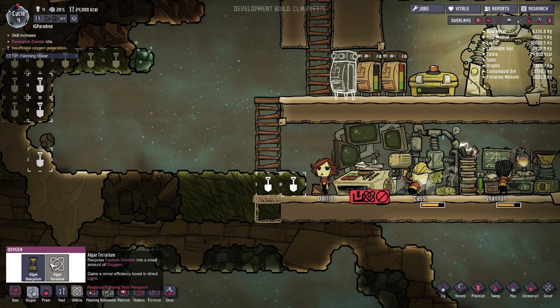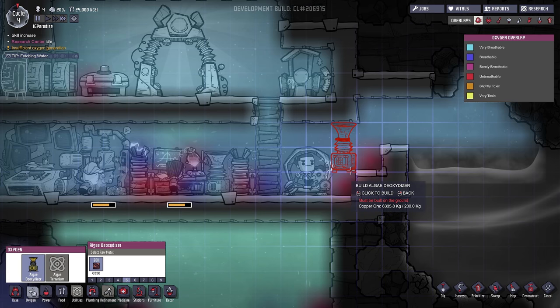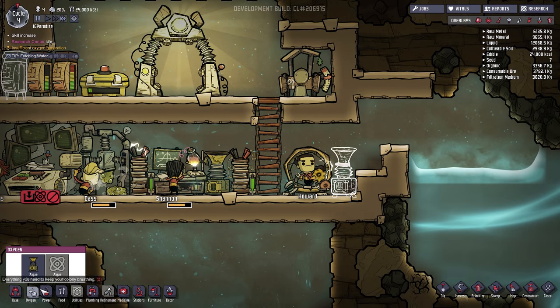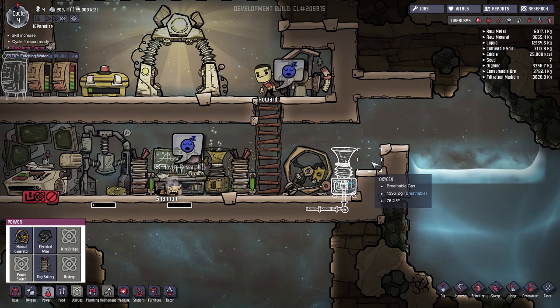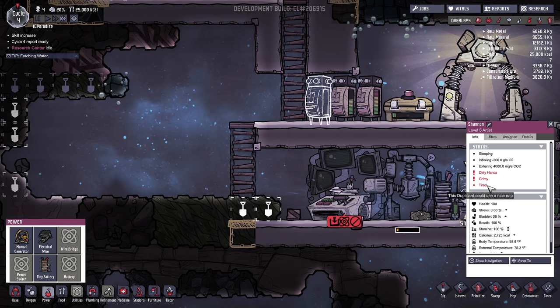As far as oxygen goes, the algae terrarium recycles carbon dioxide into a small amount of oxygen and gains a minor efficiency boost in direct light — it requires farming. This converts algae into oxygen, so we should probably make another one somewhere over here in these dead spots. I'll put one more over here, connect it to power — bam — and then they'll make it. Why do you just fall asleep where you are, dude? Go sleep in the bed!